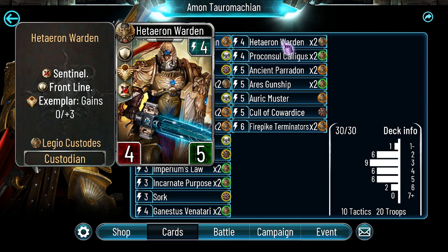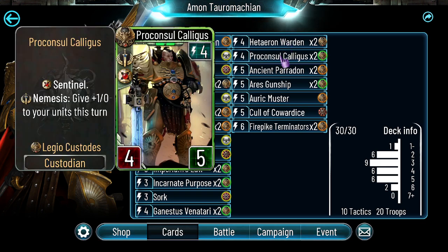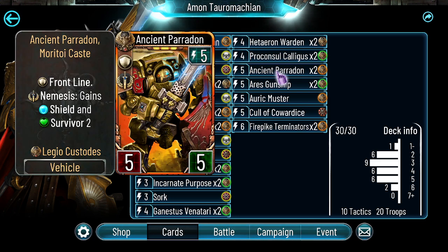Aetheron Warden is a nice frontline that needs to be addressed; otherwise it can be pretty problematic to take out — I really like this card. Proconsul Caligus is amazing again with Amon — there's no reason not to play two of these. Amon goes up to four attacks just for playing this card, so it's a great tool. Then we have Ancient Pardon — this card is disgustingly overpowered, so no reason not to run it.